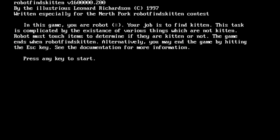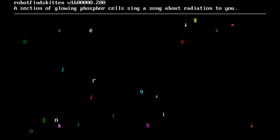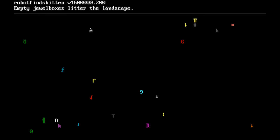Let's see if my psychic abilities kick in again. 'Is this kitten? No, it's a toilet bowl chuckle briquette.' 'Digital clock is stuck at 2:17 PM.' 'Section of glowing phosphor cells sing a song about radiation to you.' 'What in blazes is this? It's the instruction manual for a previous version of this game — there was an instruction manual!' 'A box of dancing mechanical pencils.' 'An incredibly expensive Mad About You collector's plate' — I used to love that show. 'Empty jewel boxes litter the landscape.' 'A solitary vacuum tube.' 'Just a pack of Kool-Aid.' 'An old Duke Ellington record.' 'Particle Man does the things a particle can.' 'Some compromising photos of Babar the elephant.'